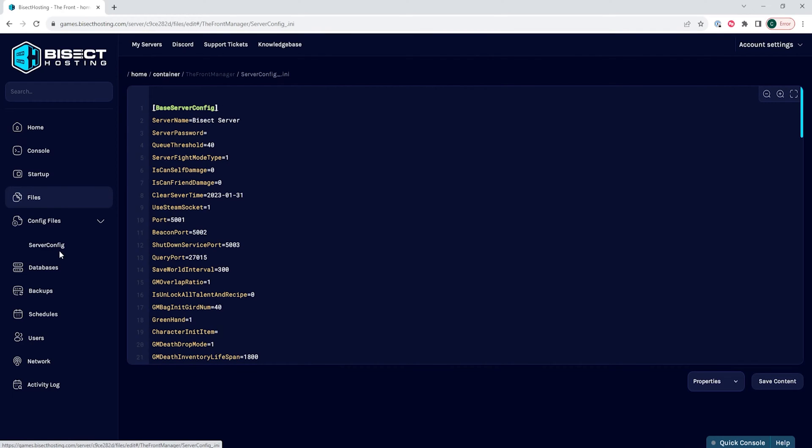Once in here, we're going to look for the line that says 'is_can_friend_damage' equals. We're going to change that from zero to one, which will enable Friendly Fire. Once we've changed that, we can choose the Save Content button.